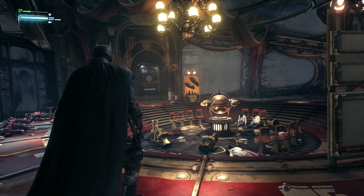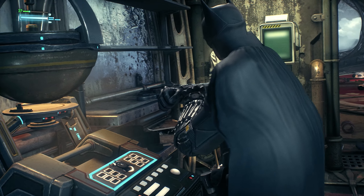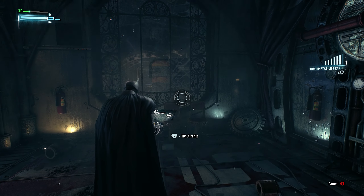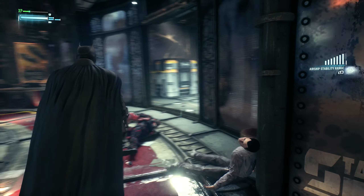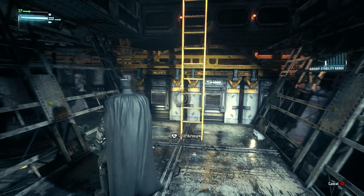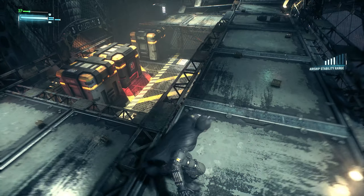I should now have full rotational control of the airship stability system. However, the hacking device will only work within a certain range of any control terminal. So we could control the direction of the blimp — interesting! Let's remove that box so we can get into this. We gotta tilt it — this way. Oh, we can go below. What's going on here? That's gross.